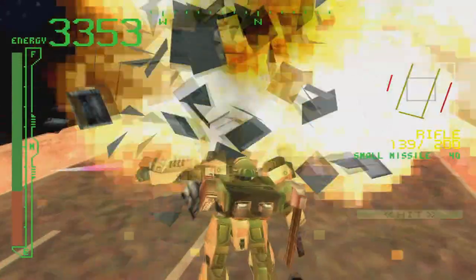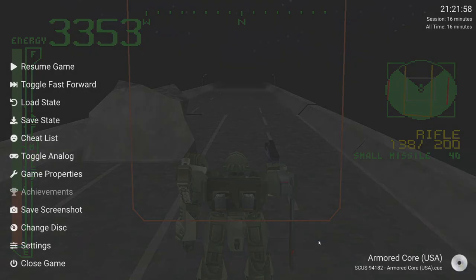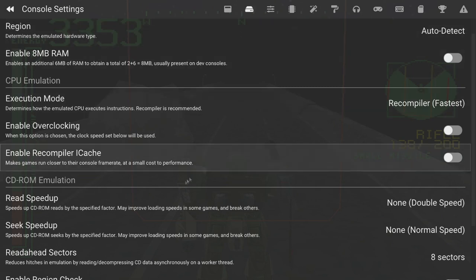Using the DuckStation menu, you can set any mouse and keyboard input to trigger any PlayStation 1 input. You can also change your inputs mid-game. I had to fine-tune my setup after I started playing, and I got to do it right here without exiting the game.